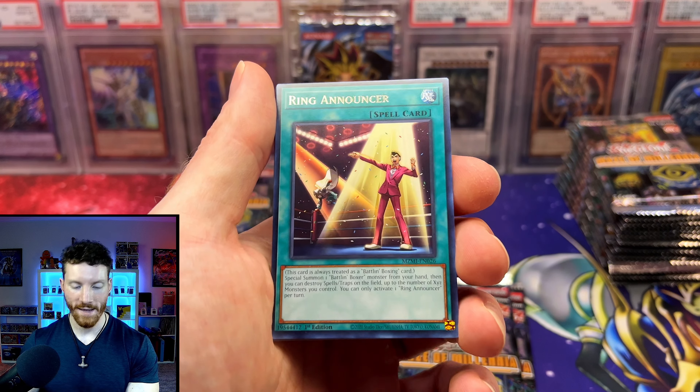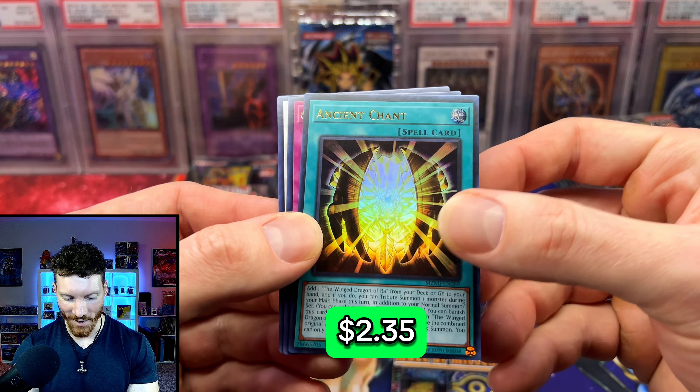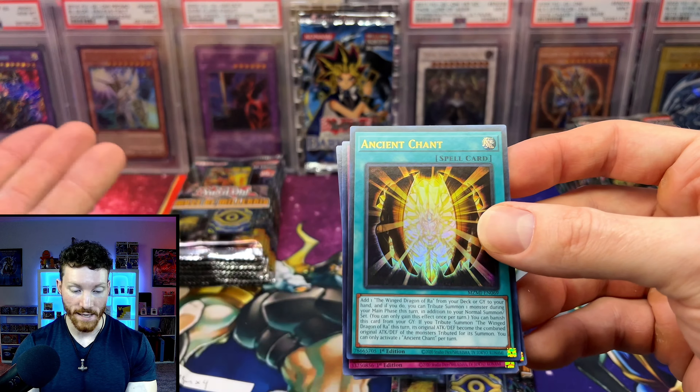Not quite the Bonfire we were looking for, but I know this card is actually still pretty pricey. Of course, he is the one who pulls it. K-Dragon, your luck is just insane. Got the Desynchro — are you kidding me, he's got another card! Ring Announcer, Reinforce, and it is the Ancient Chant. He has taken home all the good cards. K-Dragon went two out of four — pretty much half of his packs were loaded, and he got the good ultras too.